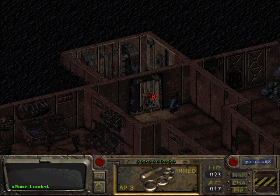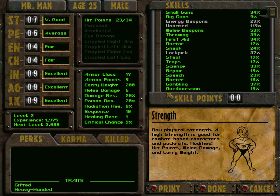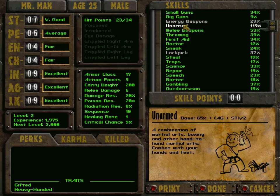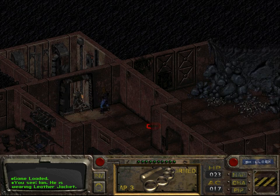Welcome back folks, welcome back to Let's Play Fallout. We're still in Vault 15 together with Ian, still wearing his leather jacket. A quick look at our stats: we're level 2. We are specializing in unarmed combat right now with a review towards energy weapons. So let's proceed — we're looking for a water chip here in Vault 15.